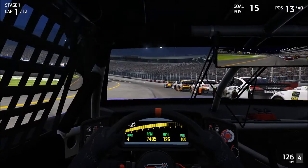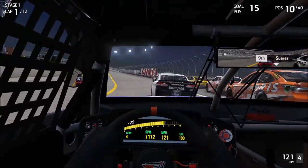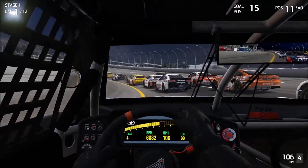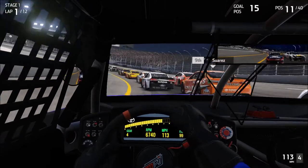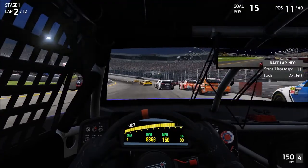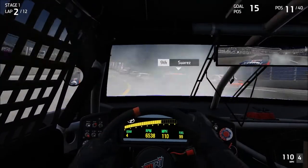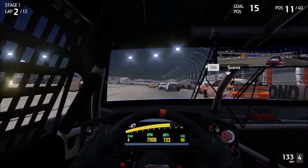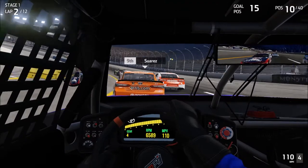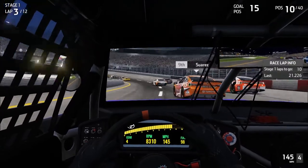These guys are having a little trouble getting up to speed, so we're going to pull out and try to make up at least a spot or two. It's going to be hard to make this groove work right now before we get heat in the tires, because right now the rear end wants to get squirrely. The 19 is trying to come down and cut us off — that is not going to work. The AI loves to do that, but we're simply not going to play that game here at Richmond.